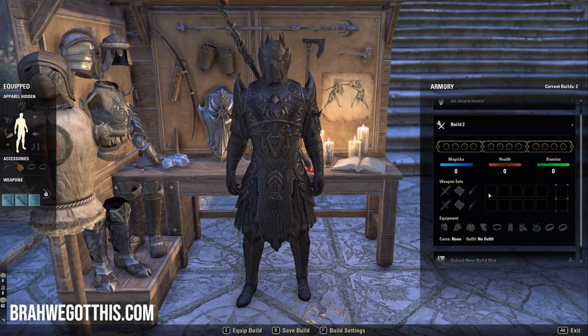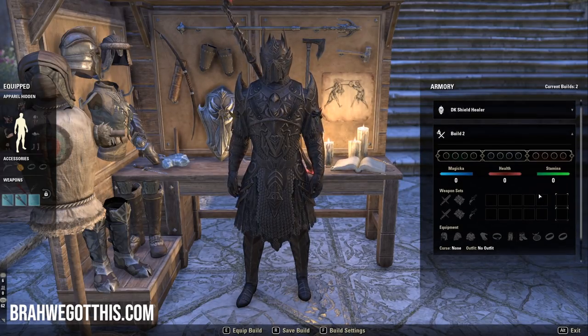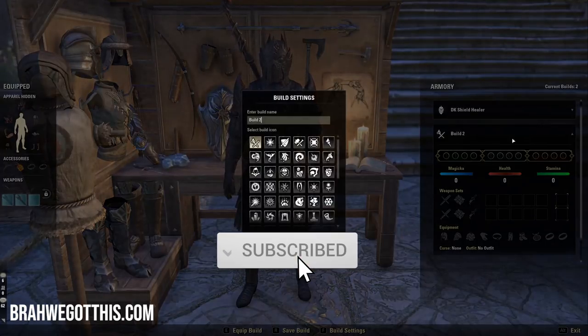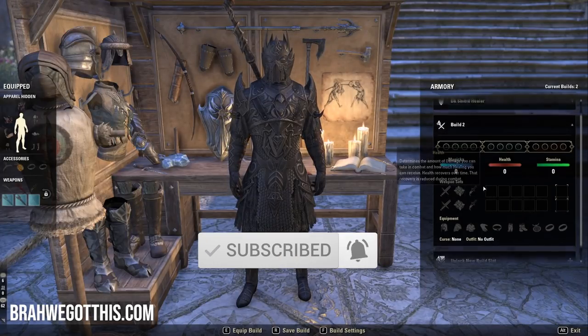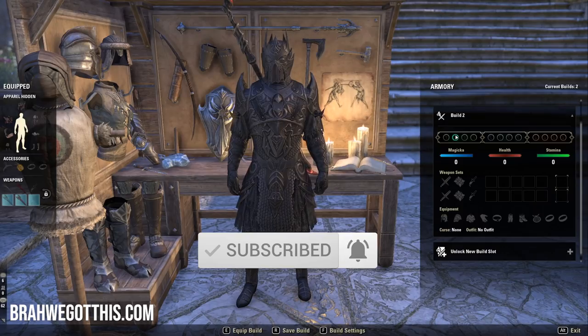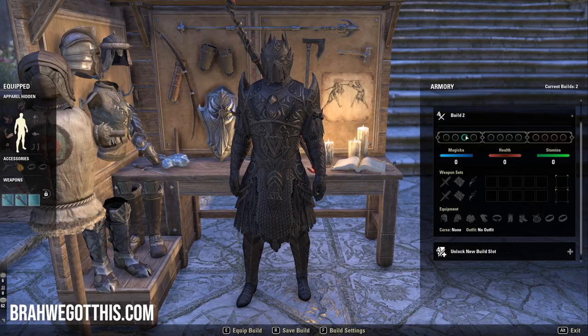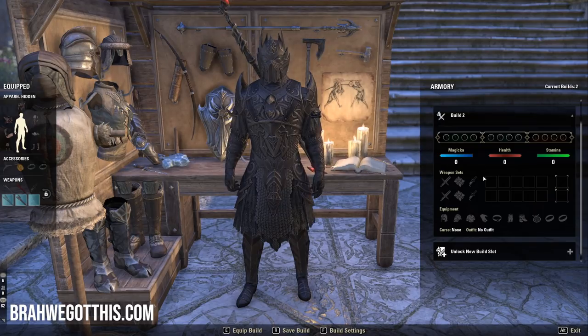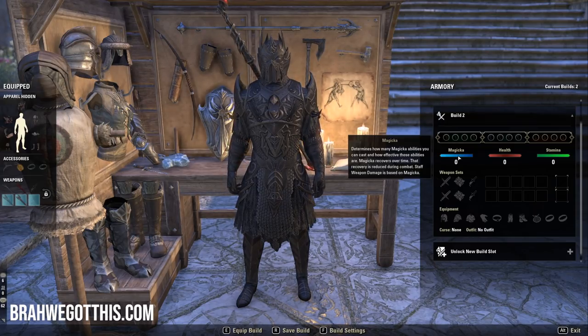The first thing I want to talk about with the Armory system is that this has been something I've honestly been waiting for for so long and didn't even realize it. If you've been on PC, you've had add-ons like Dressing Room or Alpha Gear, which allowed you to save builds and templates to your character, but I've always found them to be kind of janky in some ways.